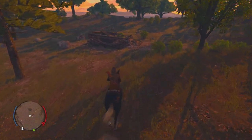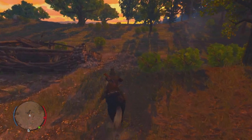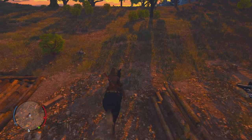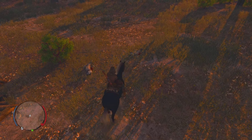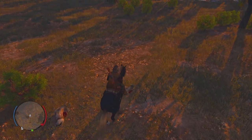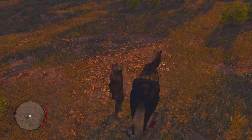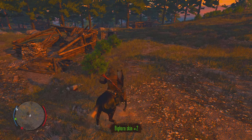You will find eagles that are grounded in this area — that's your best option. You can also find them around Red Plains where the eagles and bisons are. Stay on your horse and come to this area.